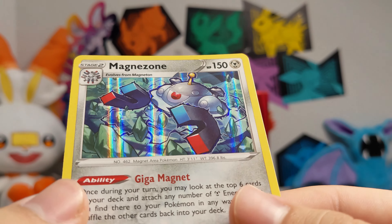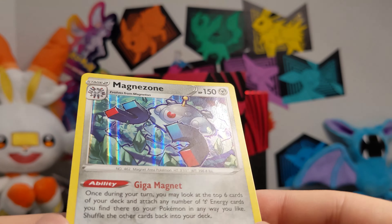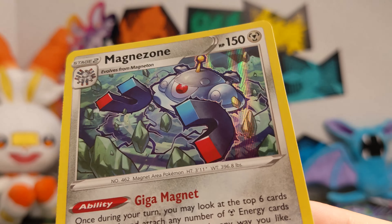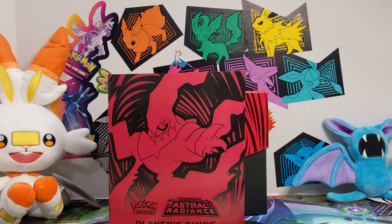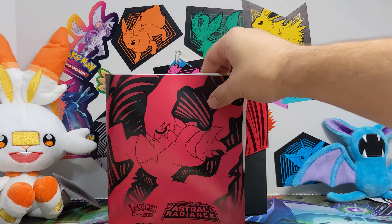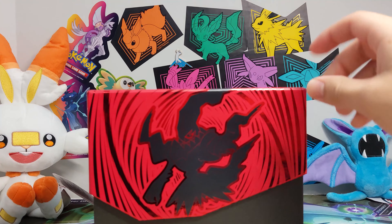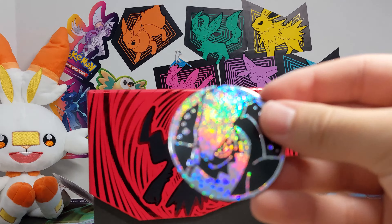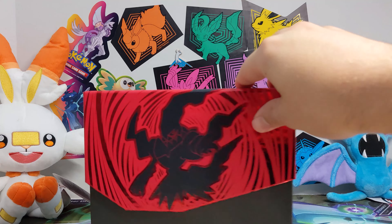That's the Astral Radiance Elite Trainer Box with Darkrai on it — a very good-looking elite trainer box, probably the best one I've seen in a while. It has really nice artwork on it. But I also want to show you guys my binder.